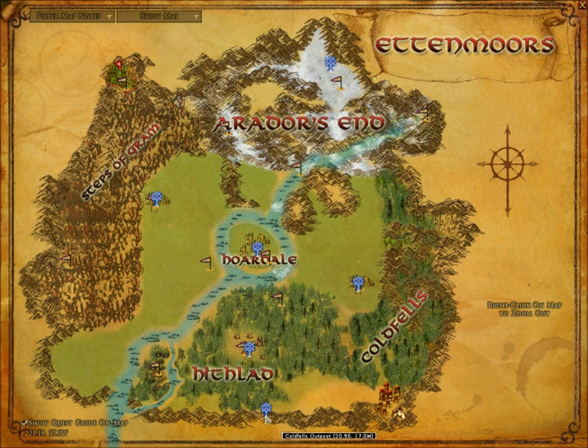Down here is Cofellas outpost — that's COP, where OP stands for outpost. There are many outposts around the map. If a location has OP at the end it's probably an outpost, so there's ROP around here, which is river outpost on the plains of Gramsfoot.